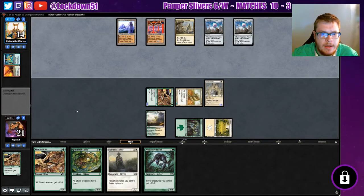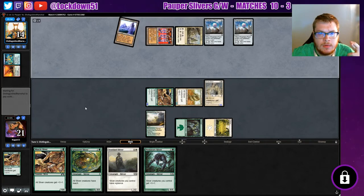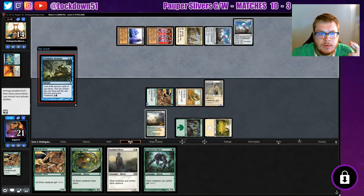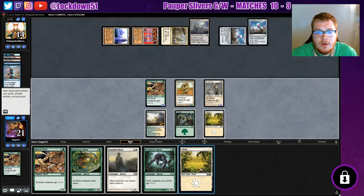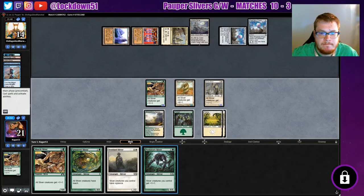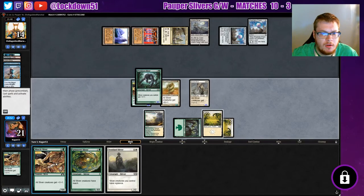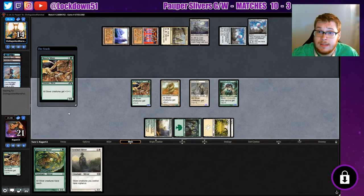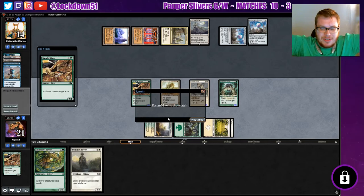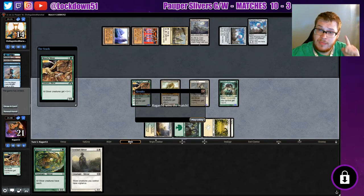We've got a clock — no Tron, no Tron, come on. They've been using Chromatic Star, they're trying to find it. They found it — Tron is online next turn. That's big, okay. Let's put out both our lords and try to finish this off. Can you do anything about this? We did it — we got it! Tron in the bag, we are too fast for you. I hope you guys enjoyed — leave a like and subscribe for more Pauper Slivers content and we'll see you in the next video.